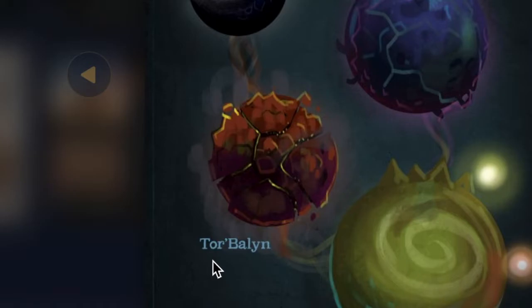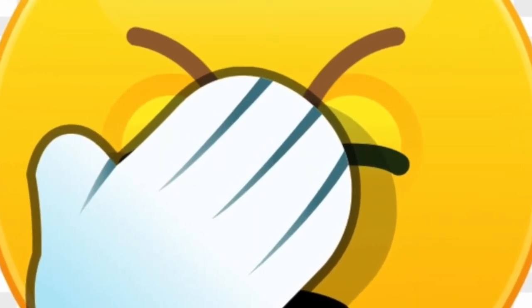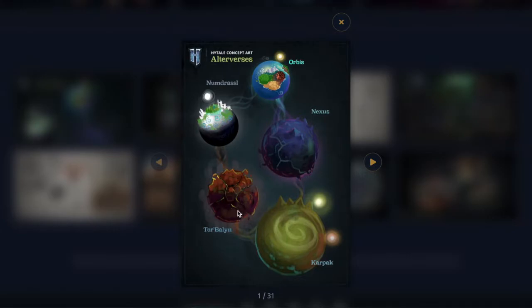Traveling via portals again, it looks like you can go to Torbalion — I definitely mispronounced that. This is definitely looking like a hellish world, a lava world. I was thinking these were like fall red leaves on trees but no, this is definitely a hellish world. You got different lava and mountains and stuff. This might be where you go and fight that fiery dog from the trailer. That's definitely going to be a scary place where you probably fight different bosses and scary monsters.